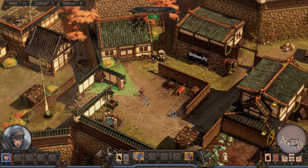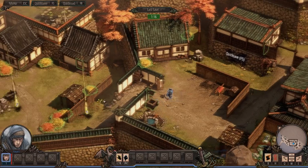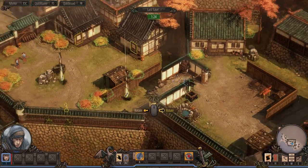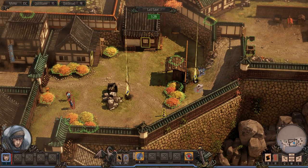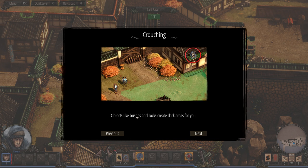Let's just kill this guy — murder him! Hold control and he picks him up automatically as well. This is as far as I played when I just tried the game to see how it worked, so I haven't played further than this yet. Crouching: an enemy's field of view has two areas — bright and dark. Press space to toggle crouch and move through the dark area undetected. Objects like bushes and rocks create dark areas for you. Crouching also keeps you hidden on higher ground.